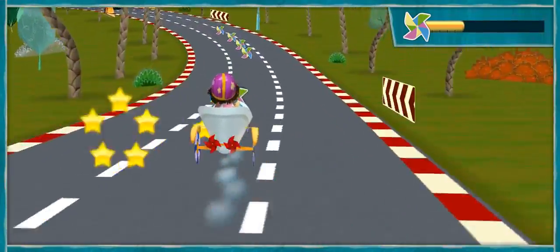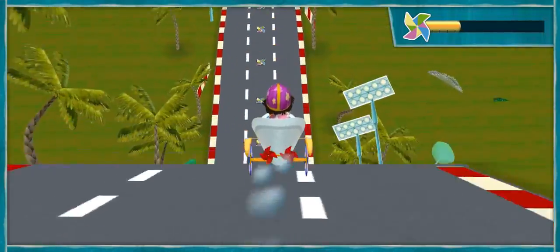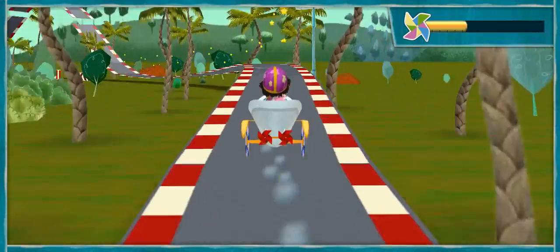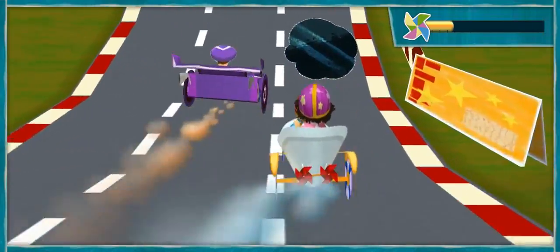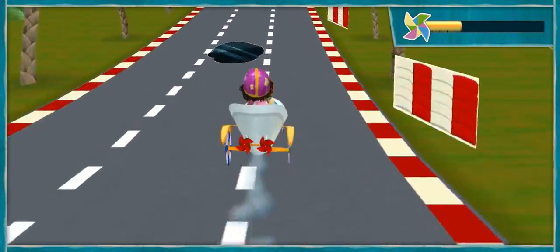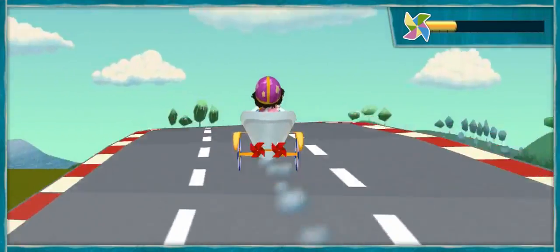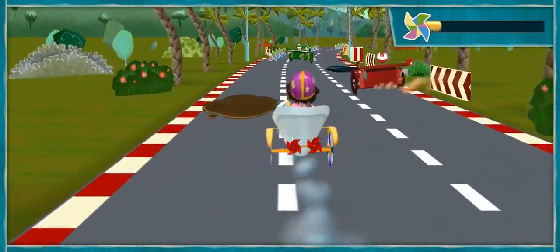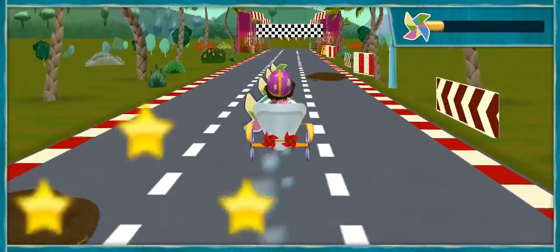Come on! Nice! Whoa, the road looks awesome! Come on! Yeah! Look, another racer, let's pass them! Nice! Whoa, the road looks awesome! Come on! Wheee! Look, another racer, let's pass them! Look, another racer, let's pass them!